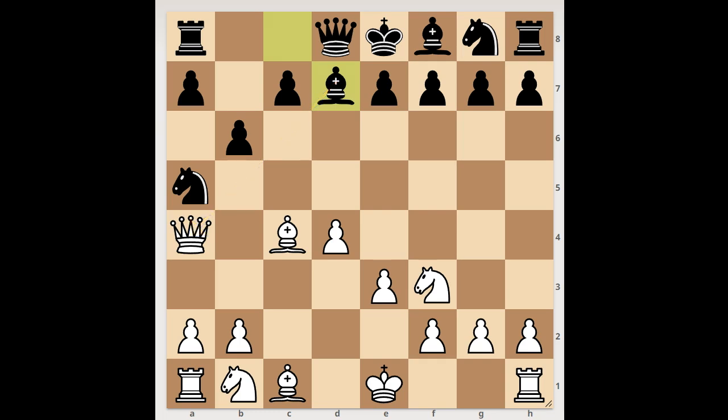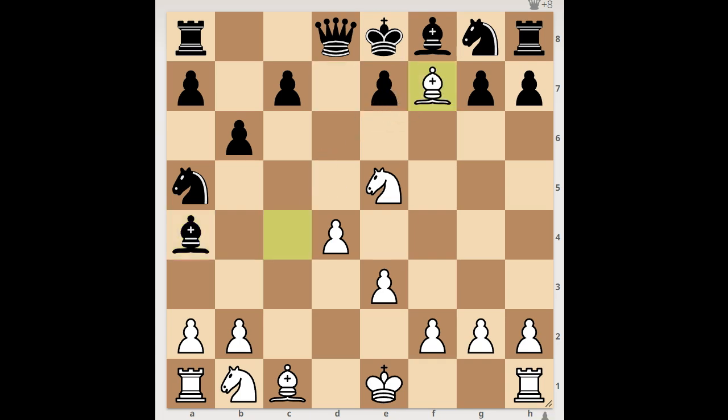Perhaps some players would play Bishop to B5. In this game, the player with White pieces played Knight to E5 — what a blunder! He forgot about his Queen. Black happily captured the Queen. It is too early for White to resign. I guess White should play one more move, and that is Bishop takes on F7, check, mate.